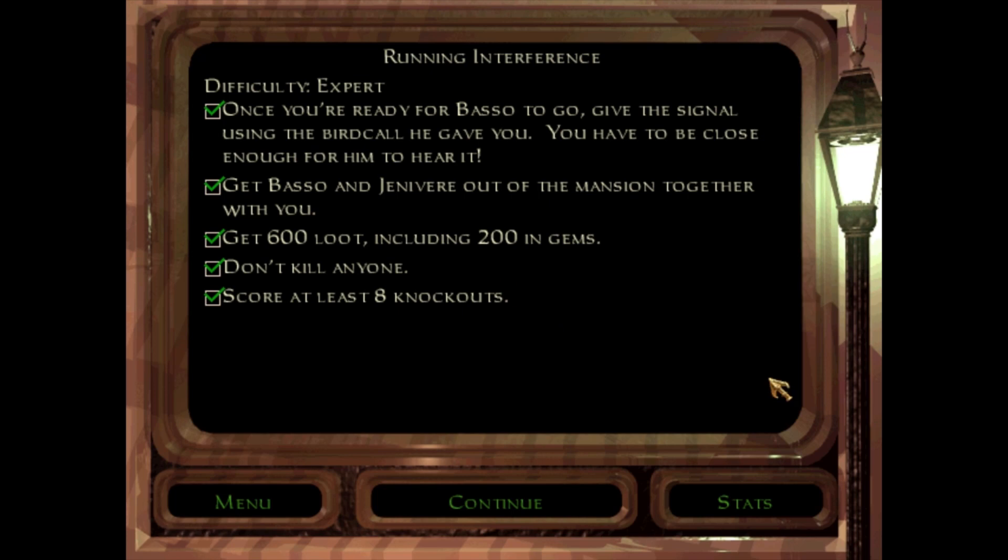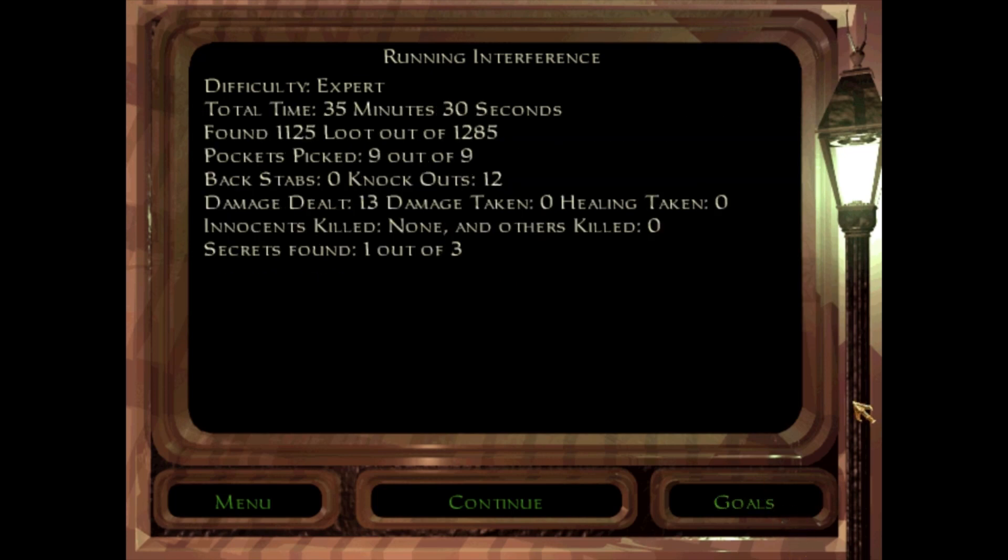And that was Running Interference, the very first mission. We got almost all the loot — only 1 of 3 secrets though. I don't claim this to be a 100% run or anything like that. This is just an expert run alongside Fenn Phoenix. Let's see what's coming up next.